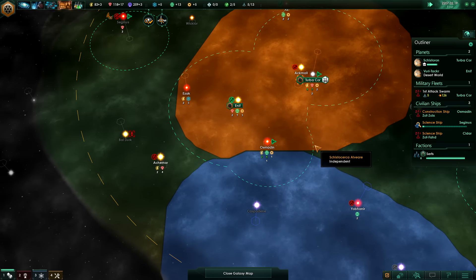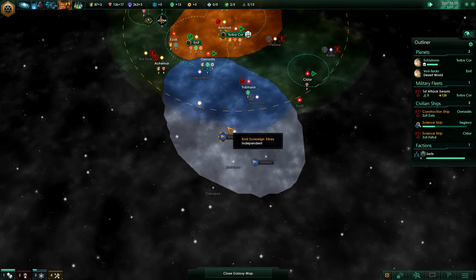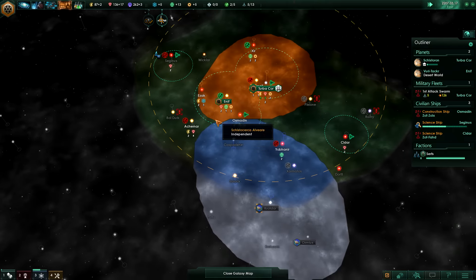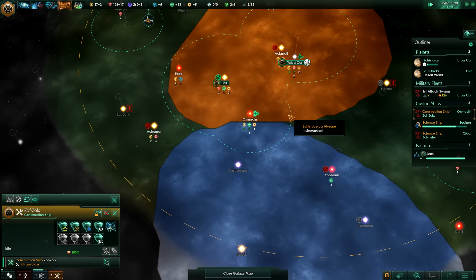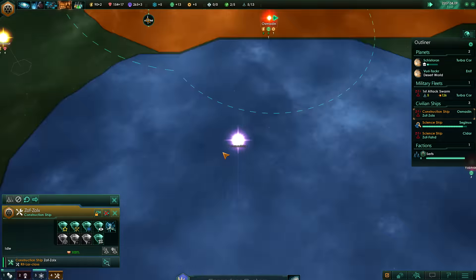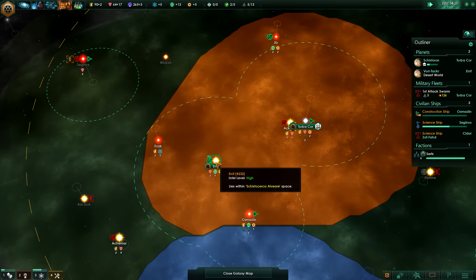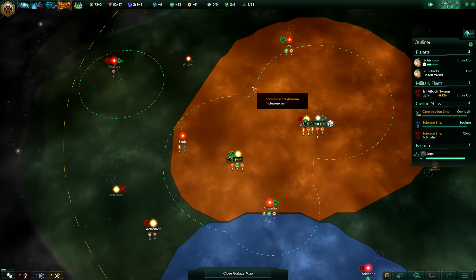Critical failure can be annoying but there we go. Over here we can see that the influence of the Kroldar is expanding towards us, and I think they built a frontier outpost here - that's the only way they have so much influence because they don't have a second planet there. My construction ship is going to go to Izak and create a mining station there, and then I might bring him to build a mining station over ENIF4 so that we can gain these minerals and then save for a second colony ship.